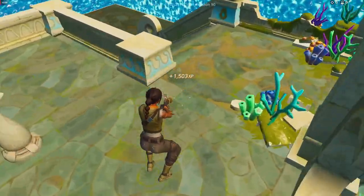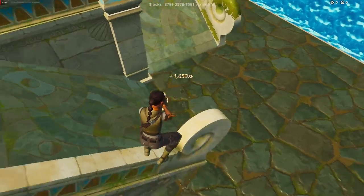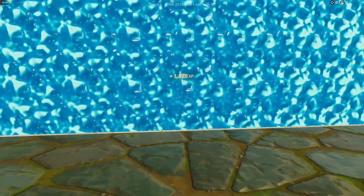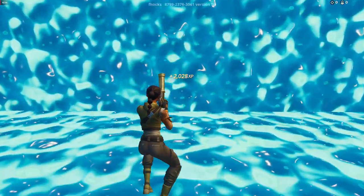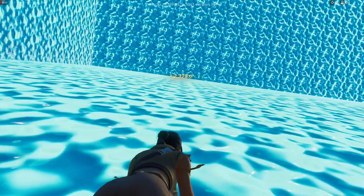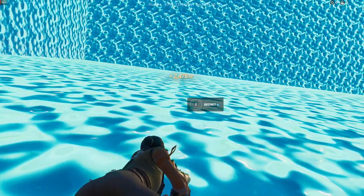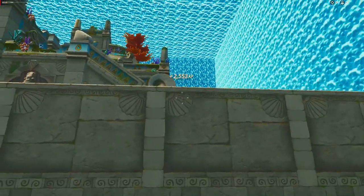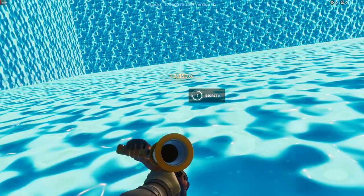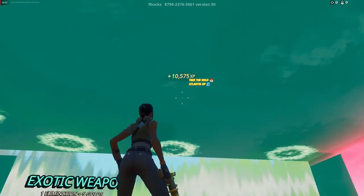Jump down here, then jump right over here and stand on this wall. Look right behind you, now come down here and look up. Right over here, and you'll start to gain more XP.